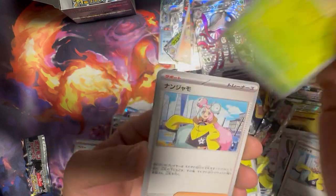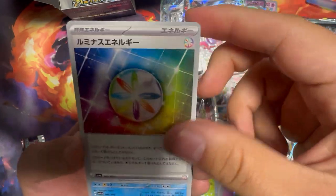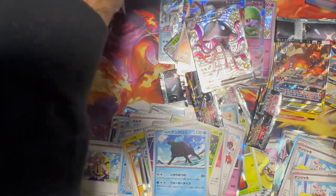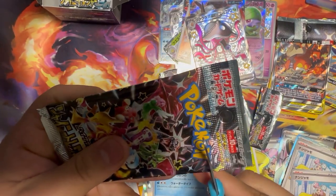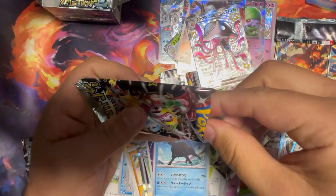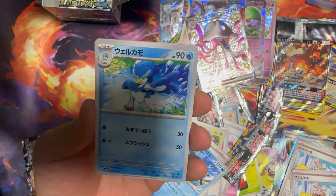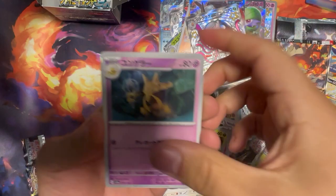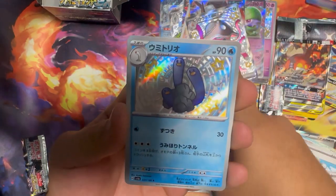We have Gloom reverse holo, Iono in the Iono Zone, Energy, Paldean Tauros. Man, I'm really itching to hit a God Pack. Last God Pack I hit was V-Star Universe — no God Pack in English 151. So this was really me trying to scratch that itch.